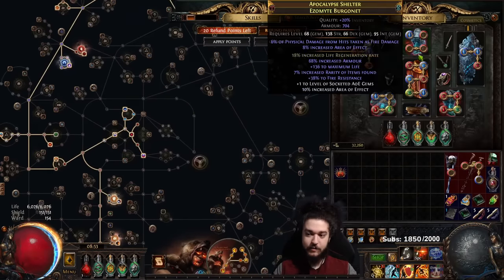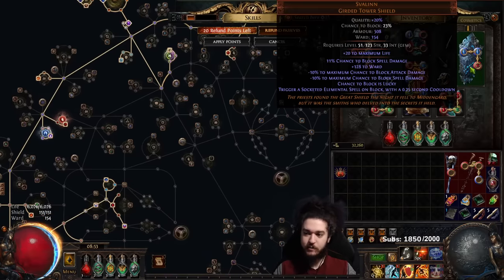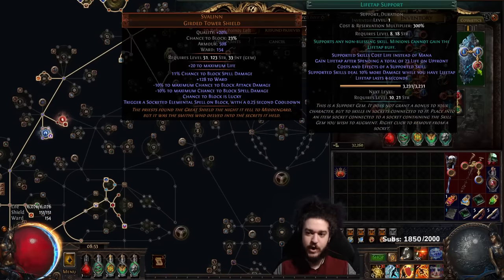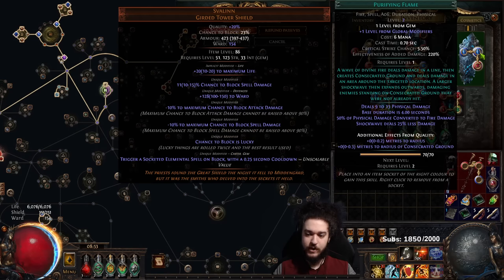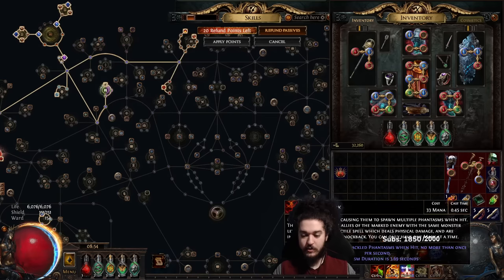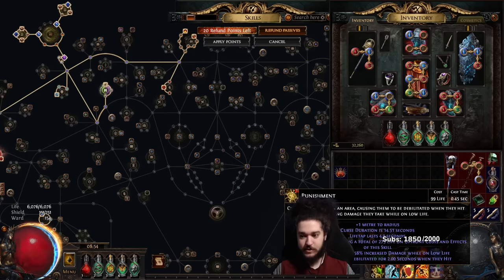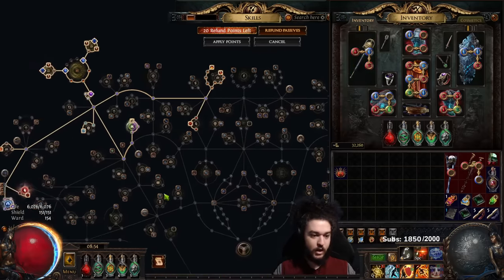I have a ton of open gem sockets. I need to figure out what to put in them - probably a cold snap damage-taken setup. In the Sfallen I currently have Storm Brand, Purifying Flame, and Life Tap. Purifying Flame creates consecrated ground. Storm Brand is there to hit targets, because when I Penance Mark a target, every second it gets hit the Penance Mark creates phantasms - I want that as consistent as possible.